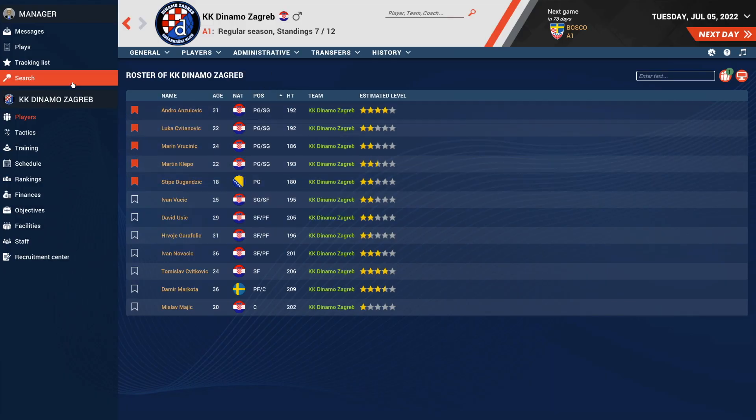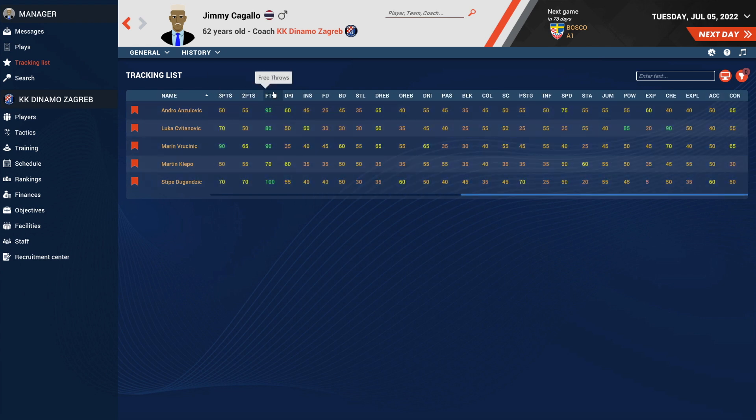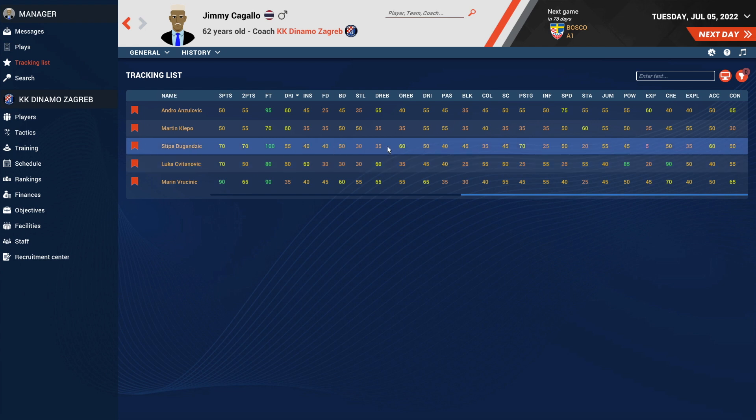The next important thing is to establish the starting roster and the bench roster. I have 12 players to choose from. I tend to go position by position, marking the players and comparing their stats. I'm going to leave a link to another video from last year where I did this in more detail. For now, let me tell you my key points from the roster — these may be useful when evaluating your own team when you don't know the players very well, like in this case for me.